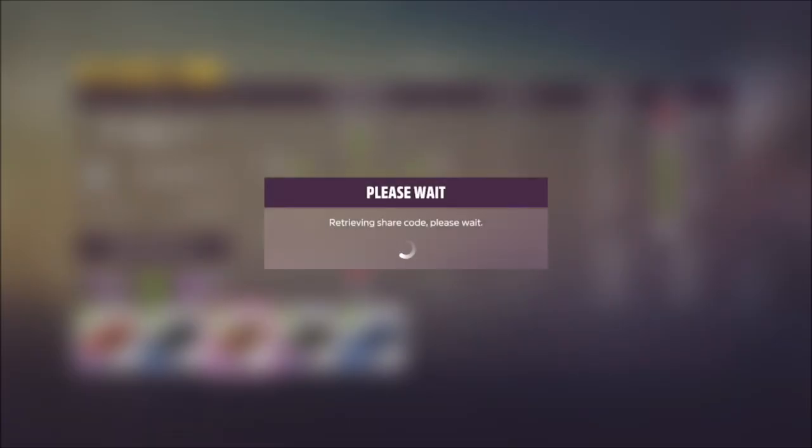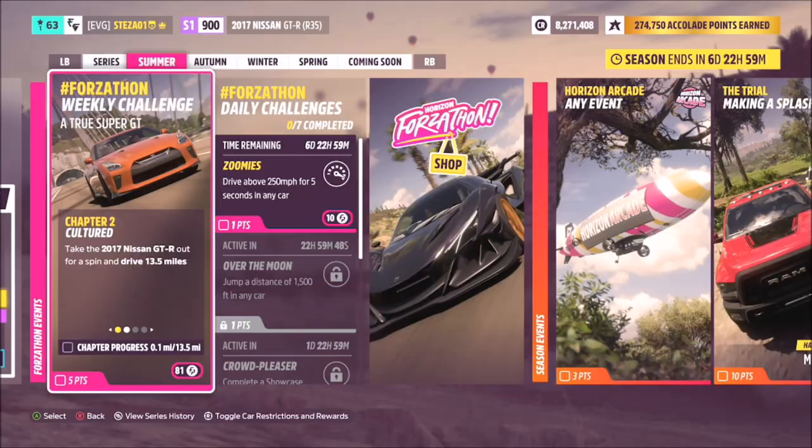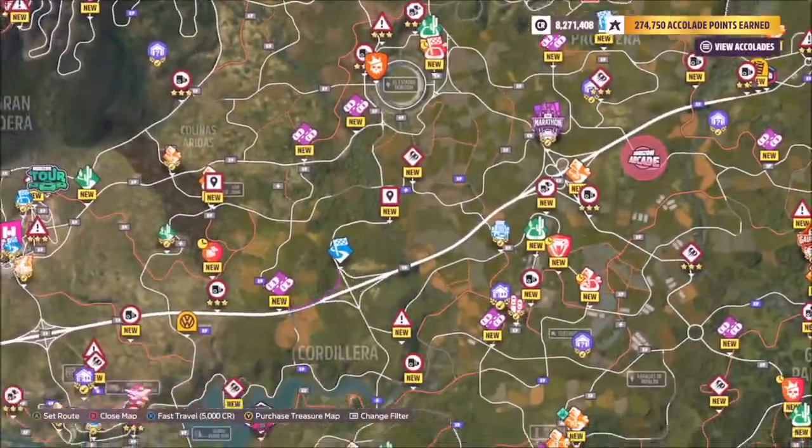I have also created a tune for you guys to use. It's called S1 and the share code is 218535044. That should help you get the challenges over and done with a bit quicker.